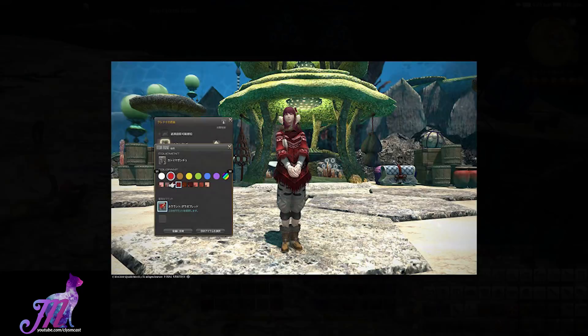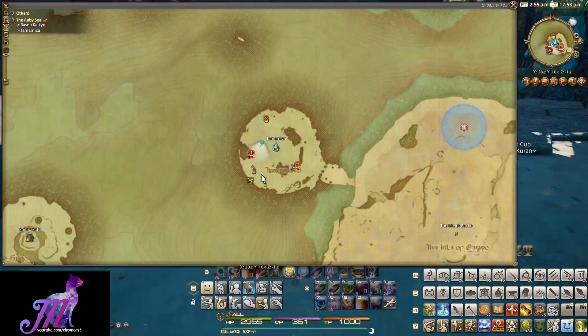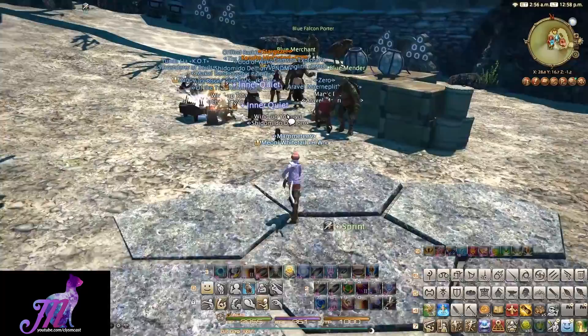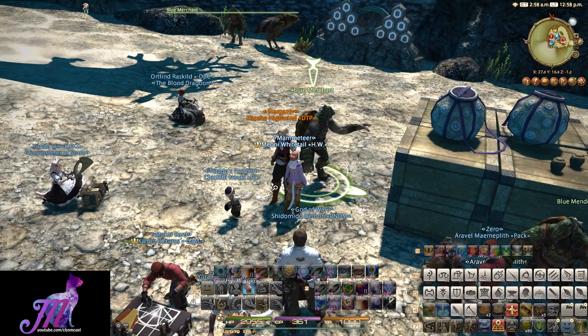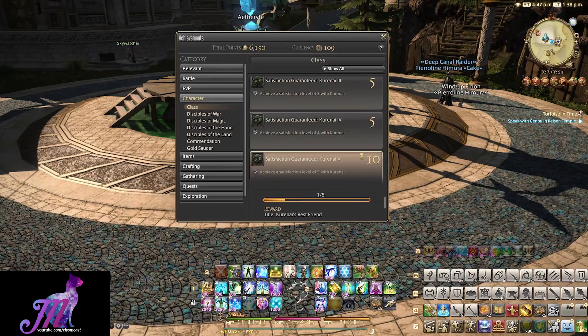If you decide to craft these instead of gather them, note that the Blue Kojin merchant on the other side of town will sell you all of the components you need to make your collectible crafting turn-in items, which is much less time consuming than gathering them. You are limited to six turn-ins per week, and you will slowly unlock the features and the storyline as you go, ultimately rewarding you with the Kurenai's Best Friend achievement and title for the maximum rank with her.